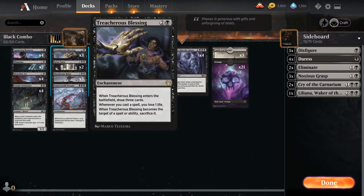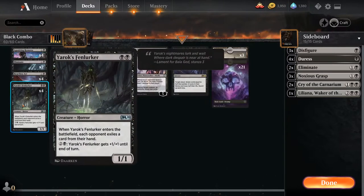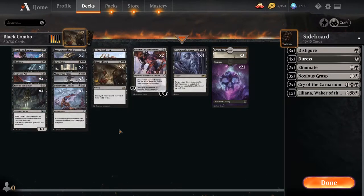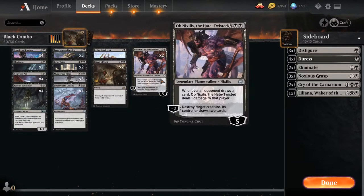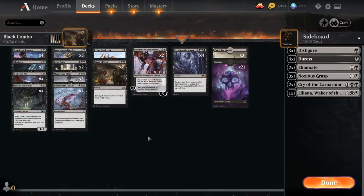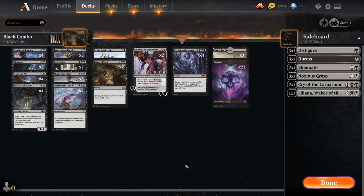The early game has hand disruption. Our removal suite is two Eliminates, four Heartless Acts, and Murderous Riders. Treacherous Blessing is a three mana draw three. Glue's Life is going to make us even worse against aggressive decks but we'll see where it takes us. Fenlurker is a solid two-drop creature that blocks and is kind of a threat in case they deal with Peer into the Abyss. Obnixilis is like your five or six of Underworld Dreams since it has that text on it — you can also destroy creatures and even your own creatures to draw cards.